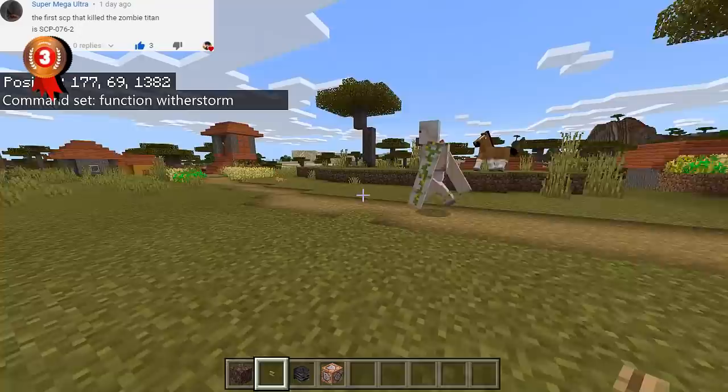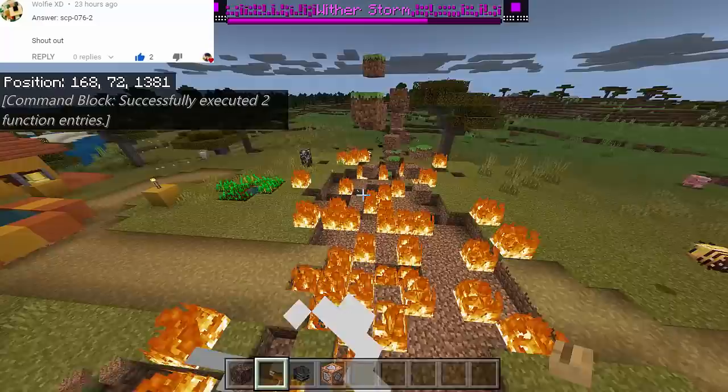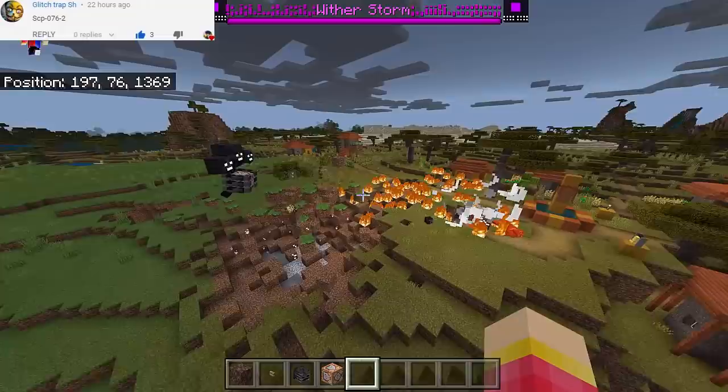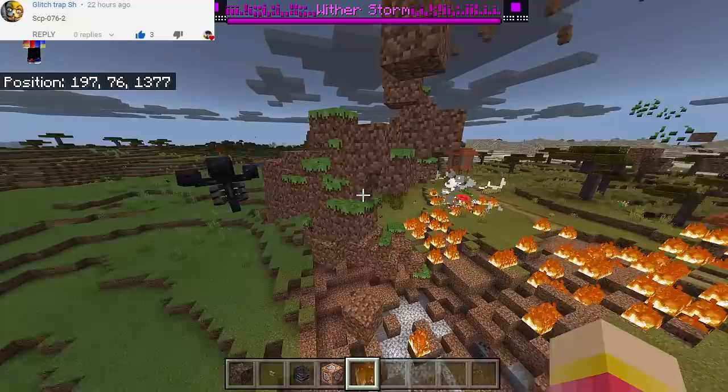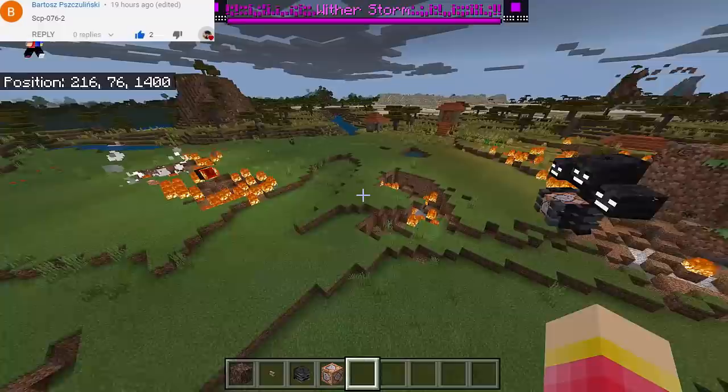Oh my goodness, let's see what will happen. As you can see, there's the guardian of this village - of course the iron golem. Let's now push the button. Oh my goodness, there's the wither storm! And oh my goodness, this is chaos right now. The wither storm is going crazy. Look at all of those blocks going to the wither storm, because of course he will grow - he will need those blocks to grow.